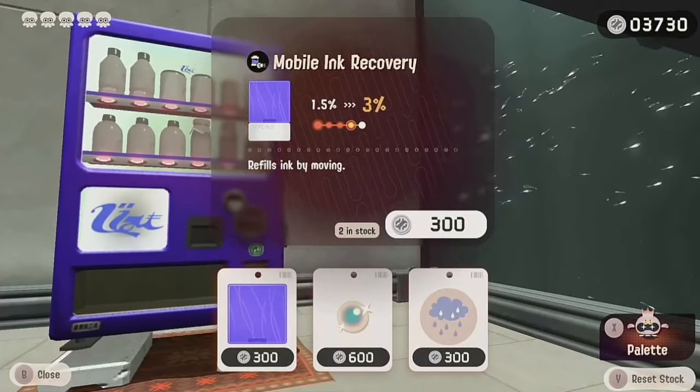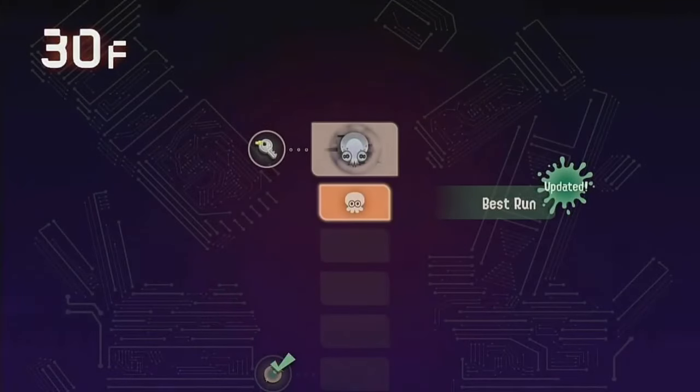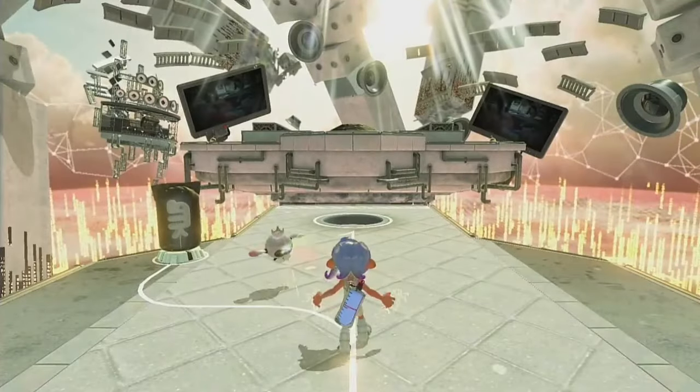We got it maxed and the game is over. We have five dodge rolls, our dodge rolls do damage, our squid rolls do damage, we're quite fast, and we never have to go in ink ever. So this one is going to be interesting — let's see how it goes.